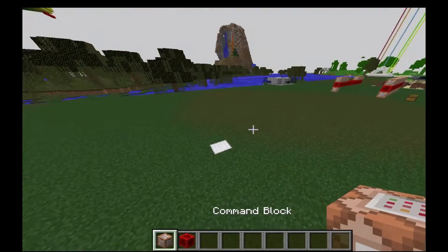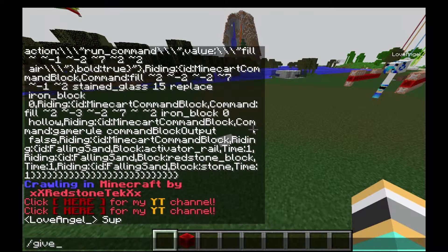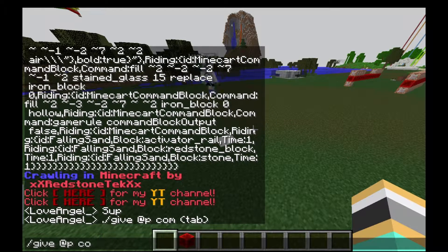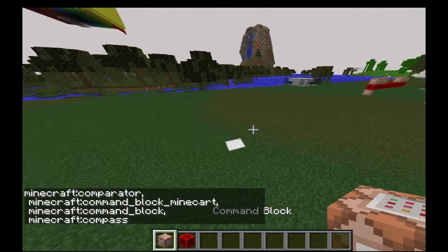It's pretty simple. To get yourself a command block, you're basically going to write give @p, then press tab and it's going to give you many results — just select command block.